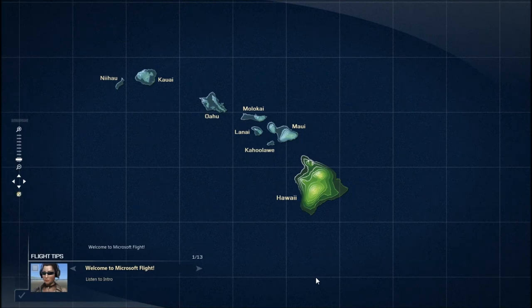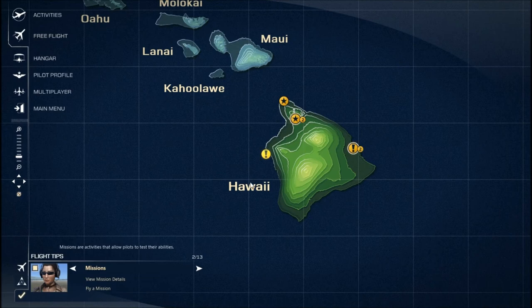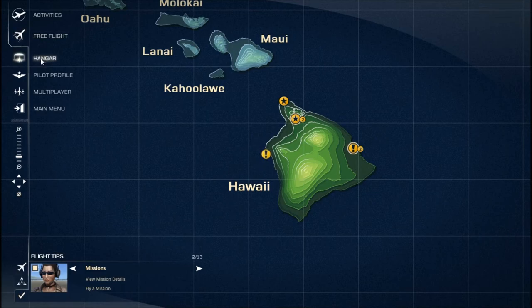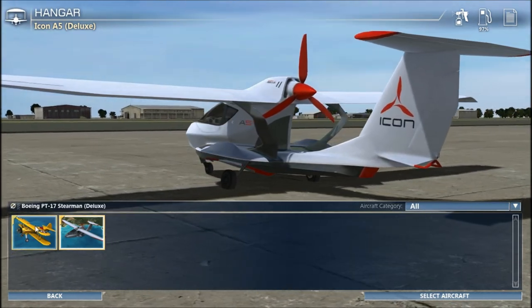Welcome to Microsoft Flight. Hey, it's Hawaii! Use flight tips and follow the highlighted icons to discover what Microsoft Flight has to offer. If you complete all the flight tips, you'll receive a new aircraft paint scheme. Missions are activities that allow pilots to test their abilities. New missions are displayed on the map. This is much more game-like than Flight Simulator ever was. What's in the hangar? There's this boaty plane-y thing. Oh look, a biplane! Boeing PT-17 Stearman Deluxe.